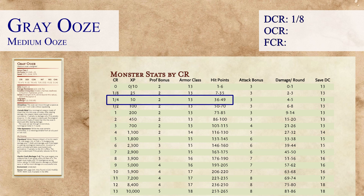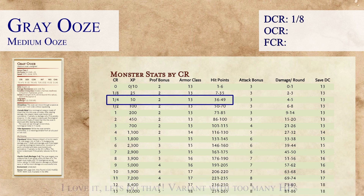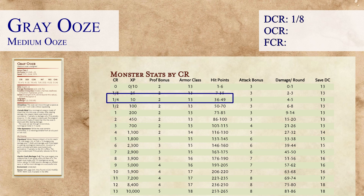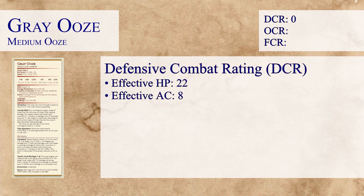If we were to look at 49 hit points on the chart, we'd see that 49 average hit points is the top range for a CR 1/4. And because the effective AC is an 8, we would shift that CR 1/4 down 2 rankings to CR 0 and still be fine. Because the Grey Ooze is already starting at CR 1/8 for its defenses, it can only shift down to a 0. So our Grey Ooze actually has a DCR of 0 — a first for all the monsters we've looked at so far, and something to consider when thinking about how dangerous this monster could potentially be.